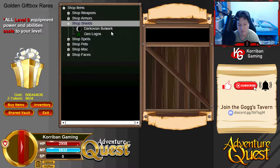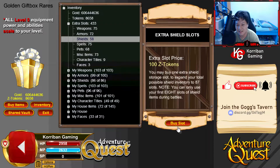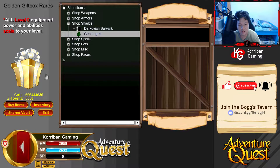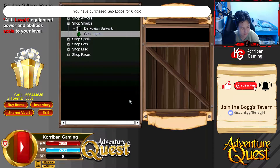For shields, I wanted to pick up the Geo Logo Shield because - it's good for a dodge build. Not as good as Titans Fall, but plus 24 MRM is really good. I already have the water version but I just wanted to get the earth version as well. Because why the heck not - I have a ton of these gift boxes left.